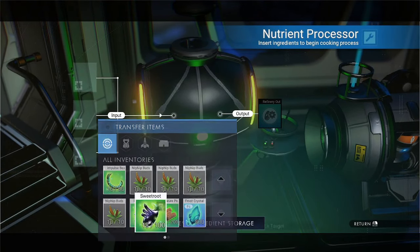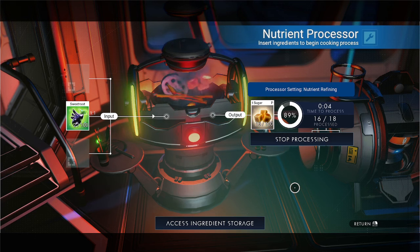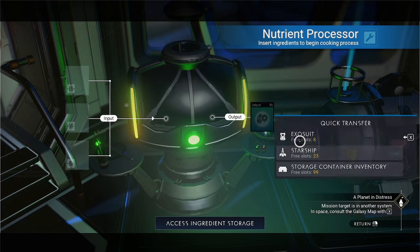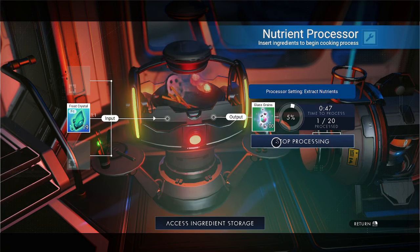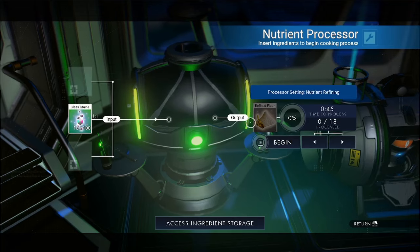For example, you could take sweet root and change that to sugar — sweet root goes to sugar. And remember from the previous episode, you could take frost crystal, make that into glass grains, and then refine the glass grains into flour.